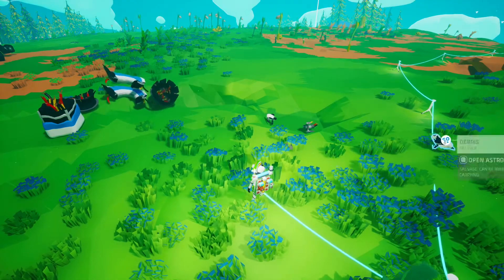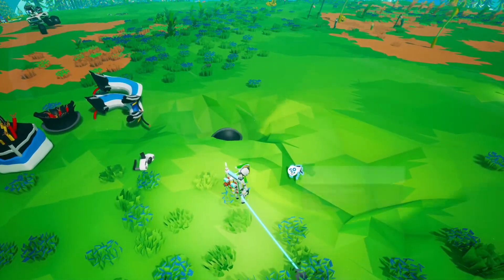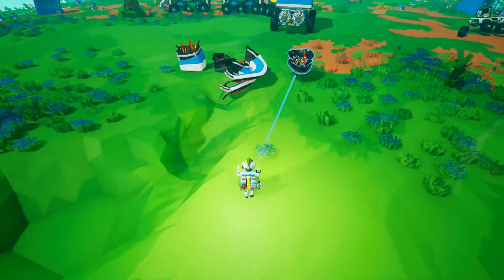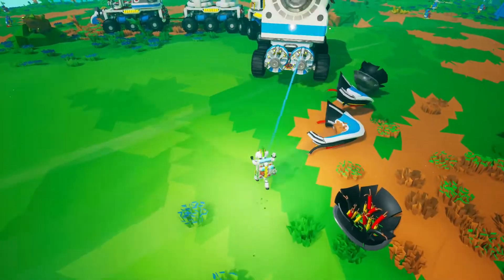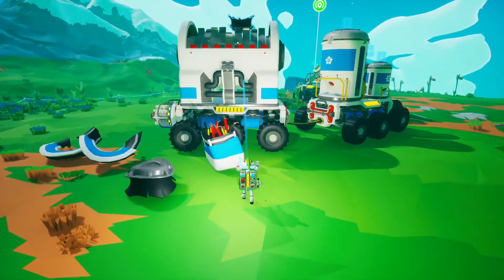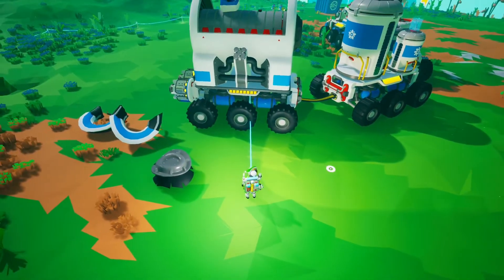We've got a couple of little pieces - we can pick those up. One, two, three - I saw a piece fly over here - four, there we go. And then the larger pieces, let's take them over to our shredder. These pieces don't give you a lot unfortunately, but a little bit is better than nothing, and we can do two at a time as well.